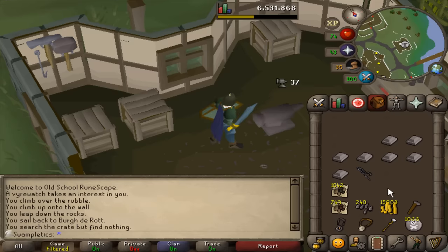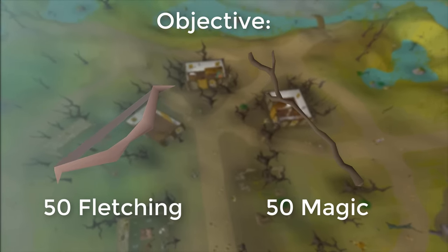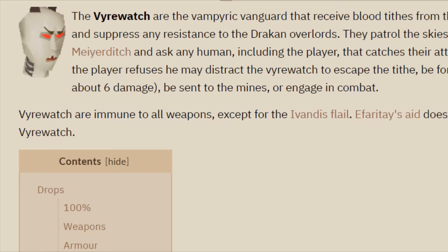I'm smithing my second inventory of arrowheads and I just came up with the greatest idea. As you know, I need to get 50 Magic and I need to make 700 steel bars into arrowheads — so why not do both at the same time? Dare I say it, Vyrewatches are the key to everything.